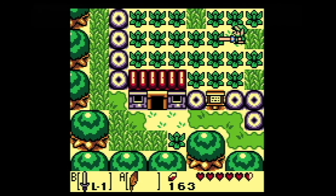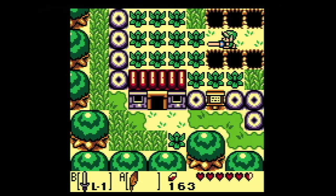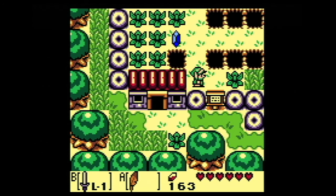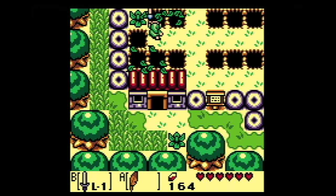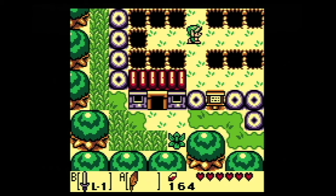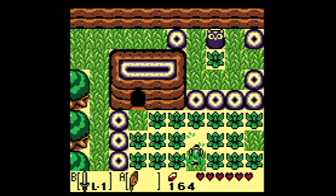Wanted to go this way. We can check down here real quick because I don't think we've checked here. There's rupees, a little bit of HP, and that's about it. So there you go — let's get out of here now.